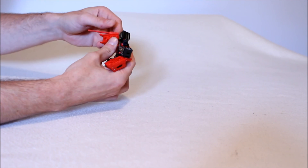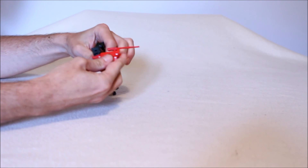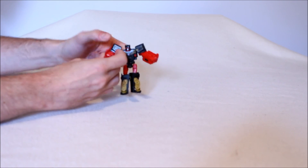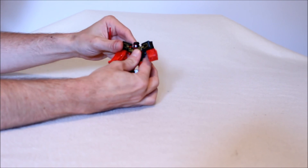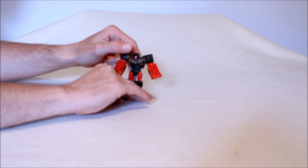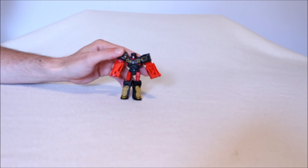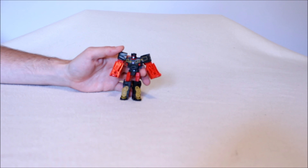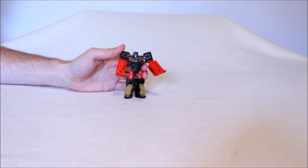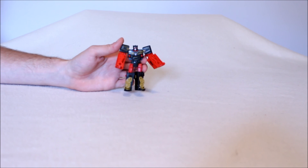He has a gun that can go on his arm on the side — there's an opening right there — or you can put it in his hand. I think that's pretty cool. What I do find weird is that one arm is solid and the other is hollowed out. I don't know why that is; I've seen that with Rewind too and I just don't get it. So this guy is scoring pretty good. As Rumble, he's not. As Frenzy, he's scoring great — a good eight and a half. Probably the strongest figure from this wave.